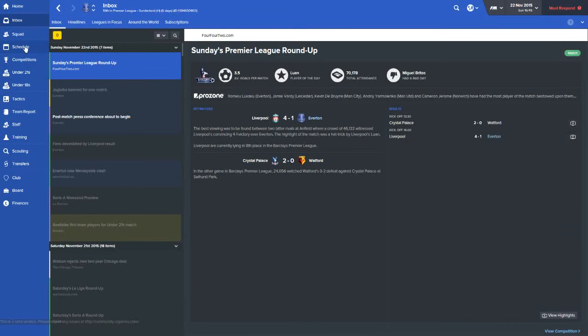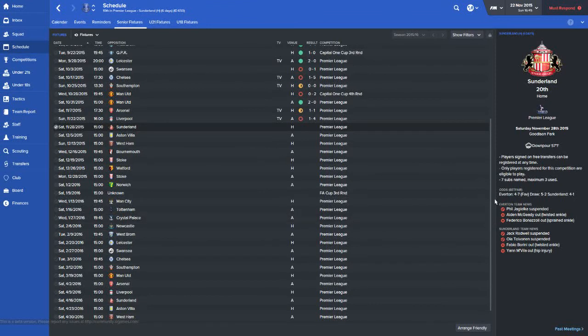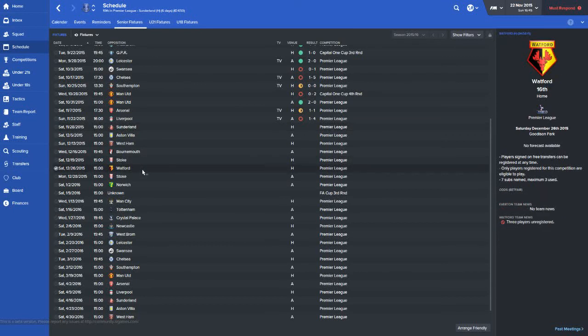That result drops us down into 10th place, dead center, but it is still early — only our 13th match in the league, with 25 still to go, so we have plenty of time to turn it around. Let's take a look at the schedule: Sunderland, Aston Villa, West Ham, Bournemouth, Stoke, Watford — actually Stoke in back-to-back matches. We'll come back right around the beginning of the new year with Stoke and Watford, and then maybe in coming episodes we'll be right in the middle of the January transfer window to see who we can bring in.